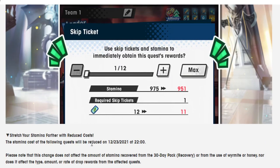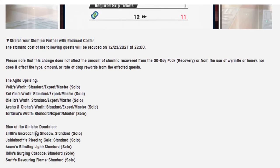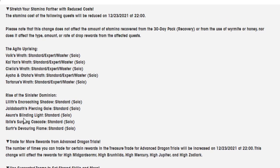Stretch your stamina farther with reduced cost. Stamina cost of the following quests will be reduced on 12-23. Note that the change does not affect the amount of stamina recovered from the 30-day pack recovery or from the use of wyrmite or honey, nor does it affect the type, amount, or rate of drop rewards. The Agido Uprising is getting a stamina cost reduction across all elements — Standard, Expert, and Master. Rise of the Sinister Dominion gets the Standard version reduced, which makes me feel like they still want you to specifically go after those Sinister Dominion prints because they're going to be very useful going forward.